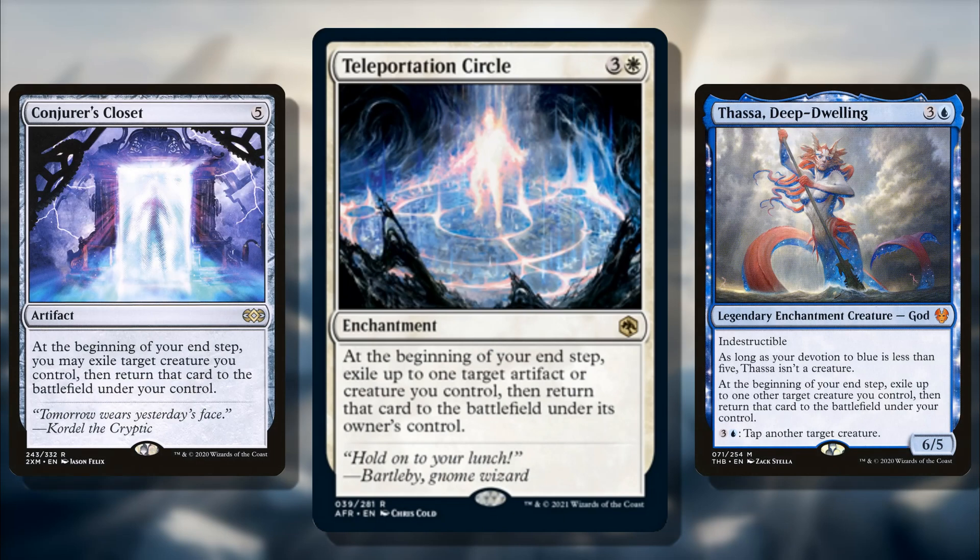Number 6 is Treasure Vault, a really cool artifact land. You can pay double X and tap and sacrifice it to create X Treasure tokens. It's not competitive on its own, but having this kind of ability on a land is something I don't think we've seen before — if you need to suddenly generate a handful of tokens with Treasure synergies, this land does that well. The man-lands in this set are also great since they can ambush opponents, giving you solid surprise value out of your land slots.